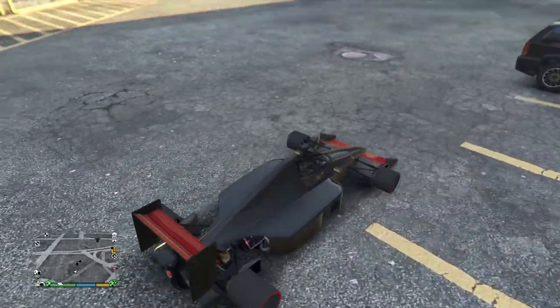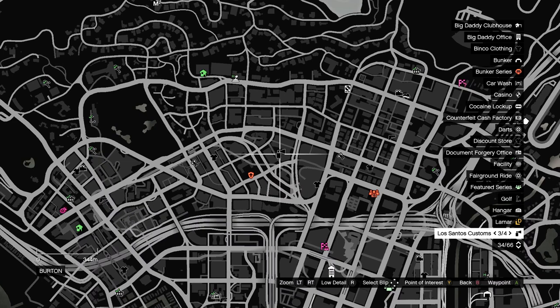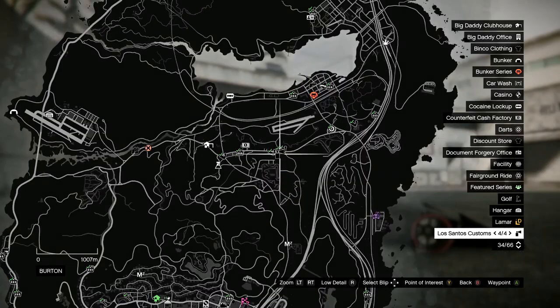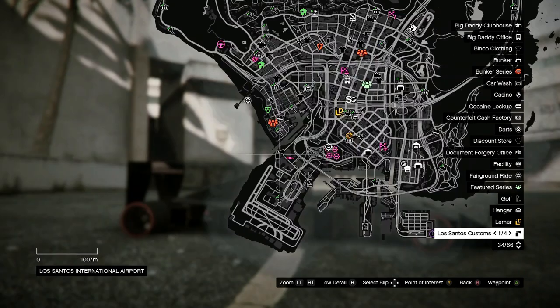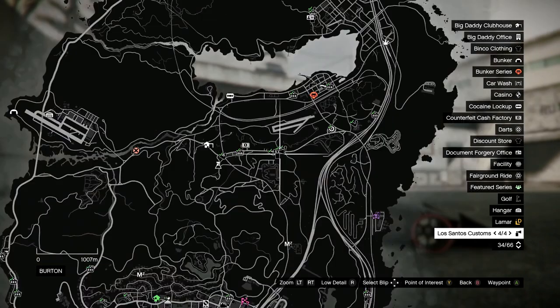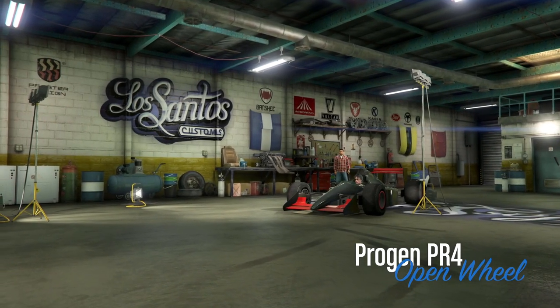First things first, take your personal vehicle, then press Start and go to the mini map to find a Los Santos Customs. These are the little spray can icons on the mini map. Once you find one, drive to it.